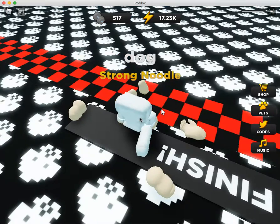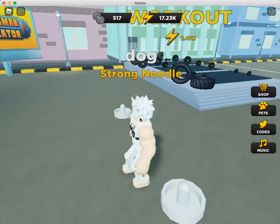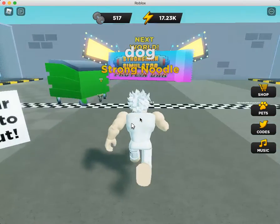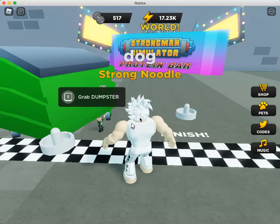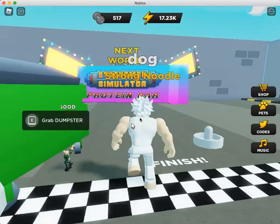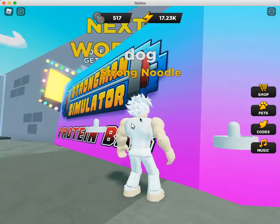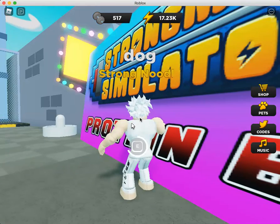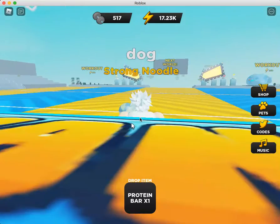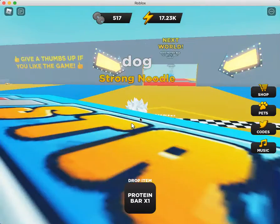I gotta reset to show you guys. So I pulled the candy bar all the way here — you have to pull stuff. The first one is a dumpster, and then there's a protein bar over here. I just dragged it back there, so yeah — on this side there was a protein bar.